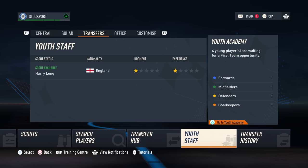For this tutorial, we'll need to concentrate on two areas of the main career mode menu: here, where the youth academy scouts are located, and here, where the youth academy players are located.